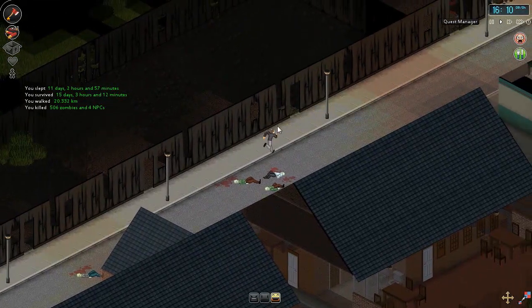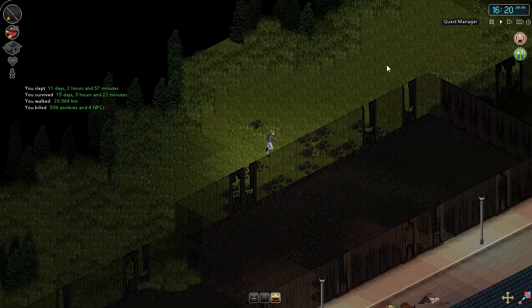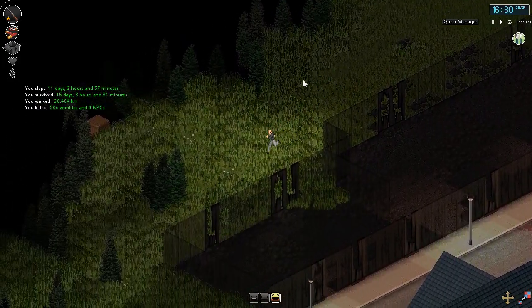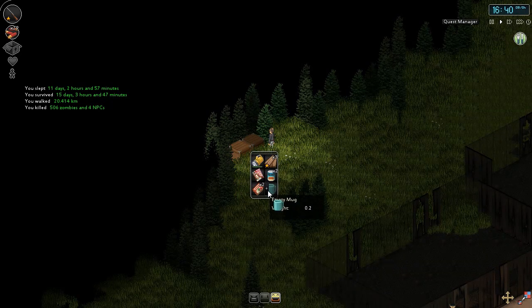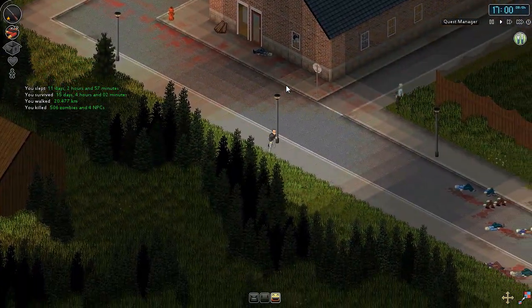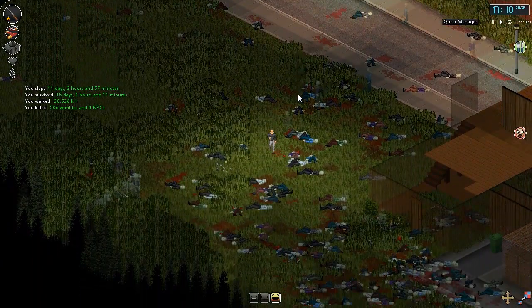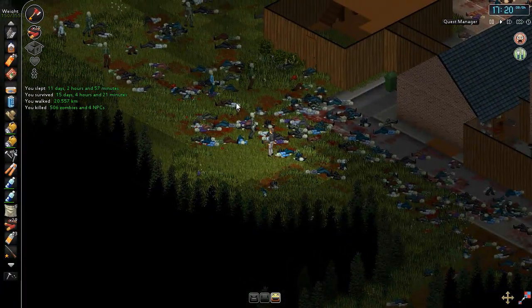Holy shit! We have found the horde. We're going to try to lose these guys and make them think we're going in a different direction. Follow me up here, zombies, and I am going to run back this way. Holy crap! We've just found two random crates in the middle of nowhere with so many items — really hoping for a sledgehammer, but no sledgehammer. We definitely caught some attention with those shotgun shells — I didn't think it was going to catch attention this far down.